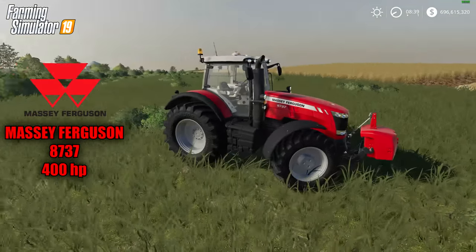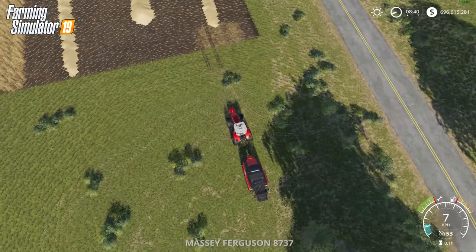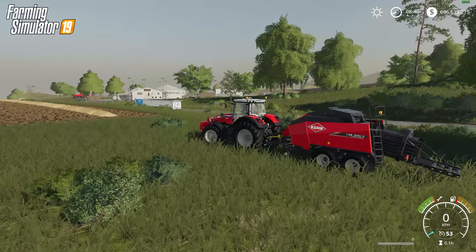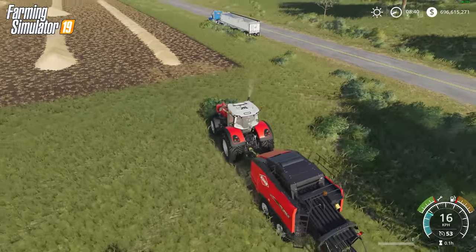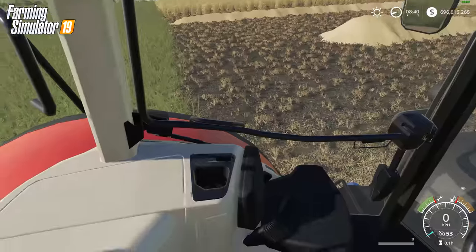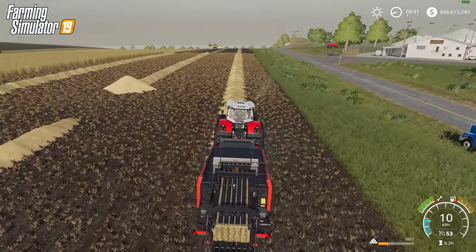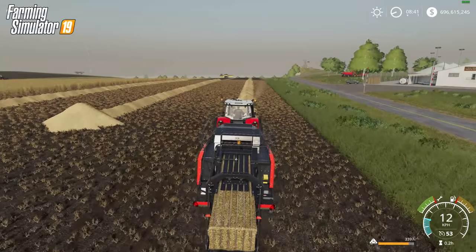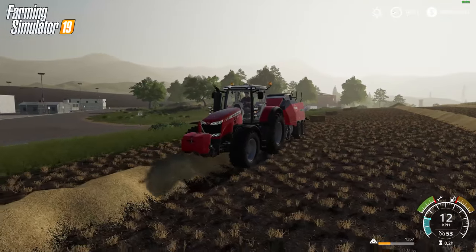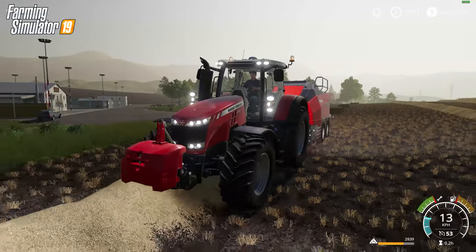Here's another little beast — the Massey Ferguson 8737 coming in at 400 horsepower. Beautiful looking tractor. I'm going to test it out doing square baling with the Kuhn square baler, which I believe was part of the Kuhn DLC in FS17 and it looks like we get a free version this time. I didn't notice a New Holland square baler — just a round one — so they may have switched things up. But this thing works great and looks great, especially attached to the massive Ferguson. Beacons look a bit different from FS17 too; they look better. I took the Massey Ferguson with the wide tires as well.